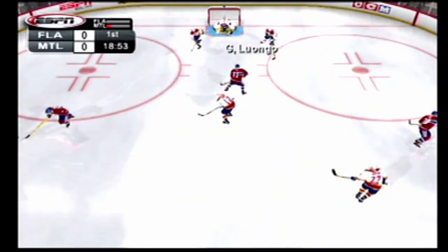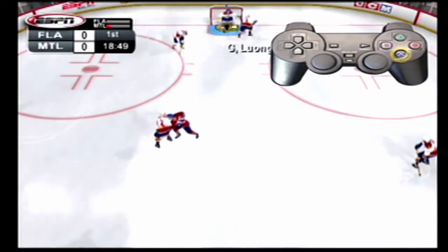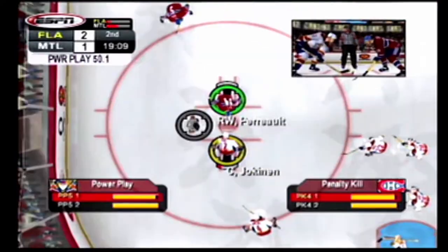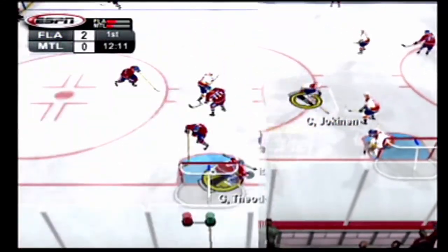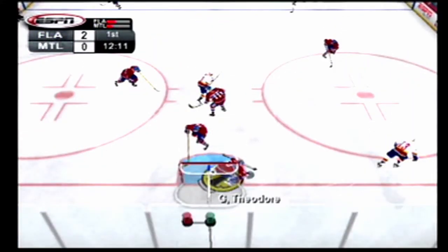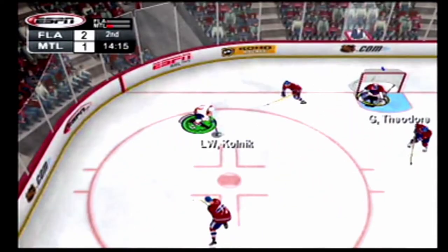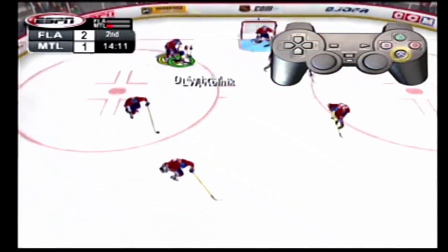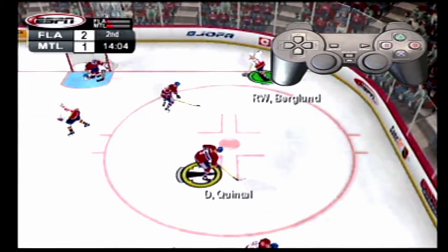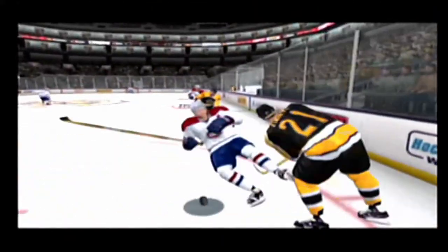Once you've saved the puck and it's on the ice, press the X button to send it off to another player. Or press the triangle button to cover it up — cover it long enough and you'll get a face-off in your defensive zone. If the best option is to get the puck as far away as possible, press the square button to dump it away. If you get bored playing the goalie, press the X button to switch control to another player. As long as goalie control is on, you can always use L1 and R2 to regain manual control of your goalie.